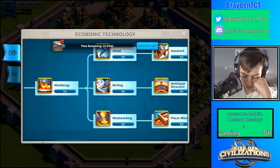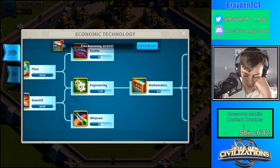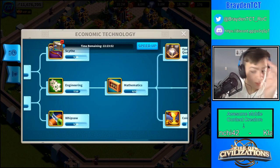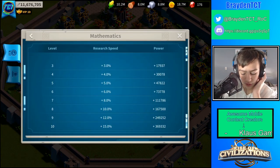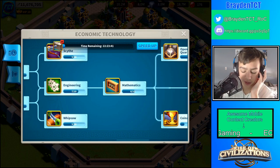Gold doesn't really matter. Production is really good, and also the academy building research speed — you guys should probably get that maxed out first so you can get your academy up faster. I don't feel like it right now, but it doesn't really matter that much to me.